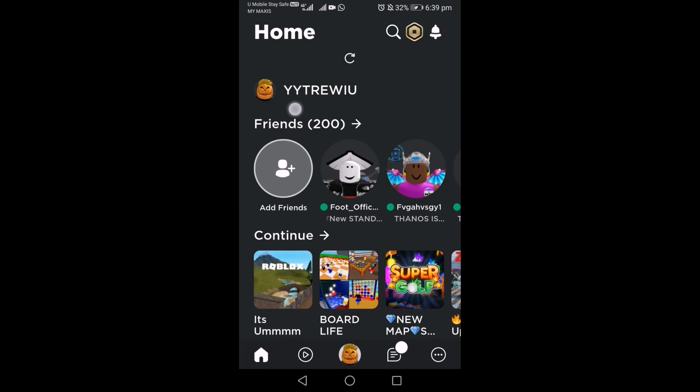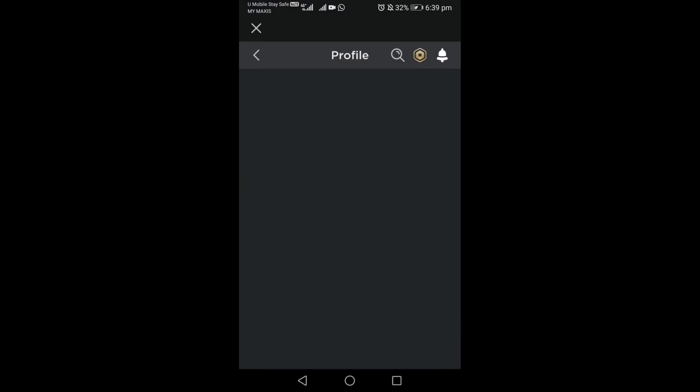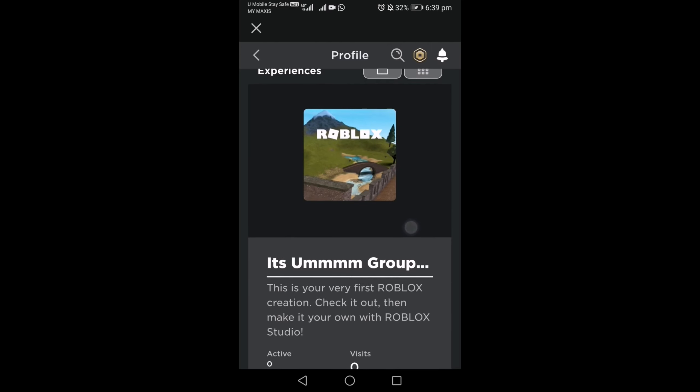So the first step is to try searching me — it's "Why Watch Over You" — and just go to my profile. And after that, just go to my creations. It's group.